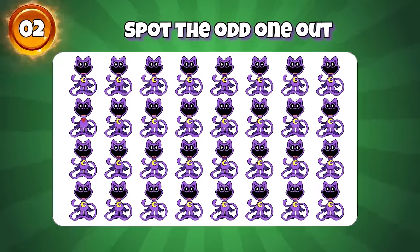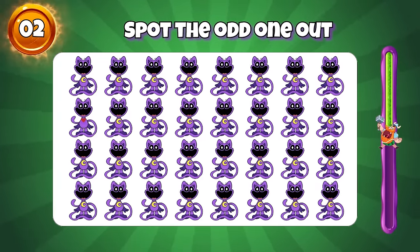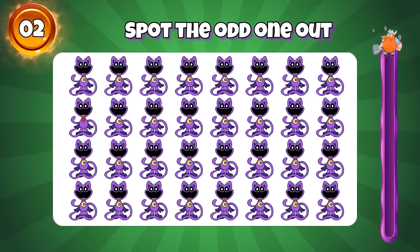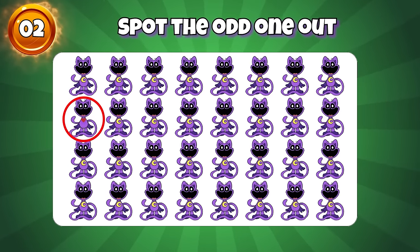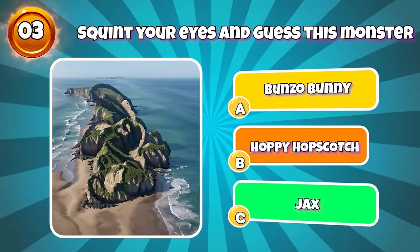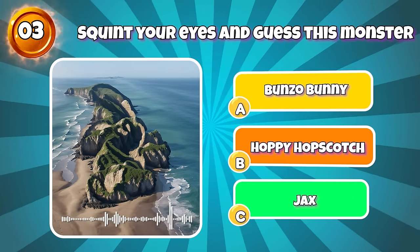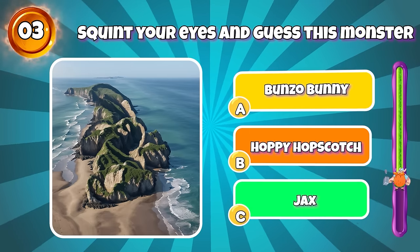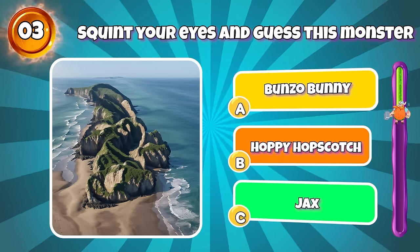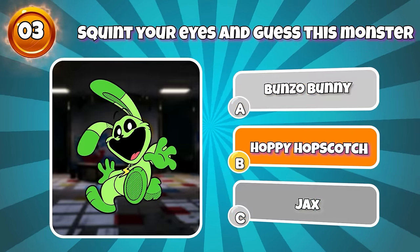Round 2 — spot the odd one out. Correct, it's here. Round 3 — squint your eyes to guess this monster. You're so good, it's Hoppy Hopscotch!